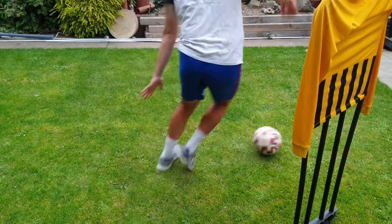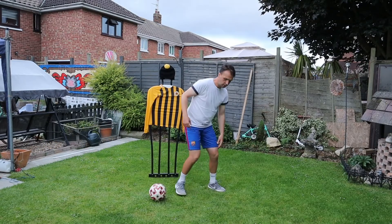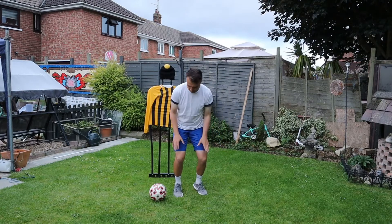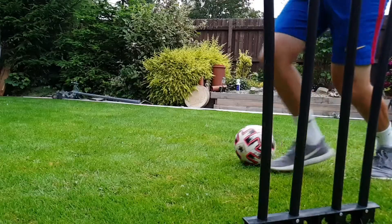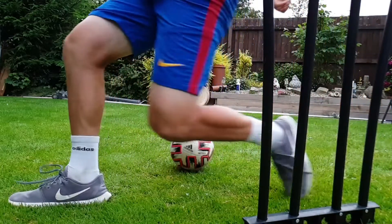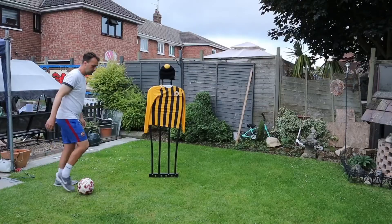A key tip is to drop your shoulder and use soft knees. Drop your shoulder as if you're going one way, use soft knees — nice and light — so you're able to then quickly push away from the defender. Keep your body in the way to protect the ball.